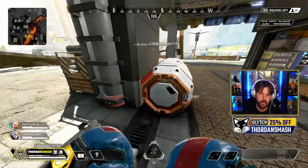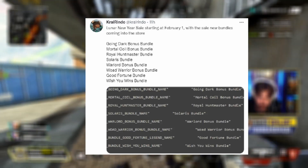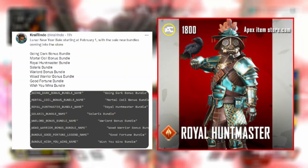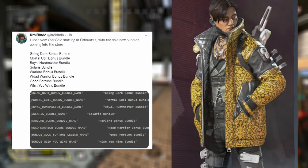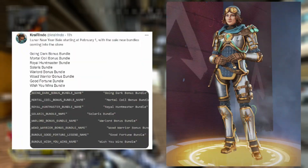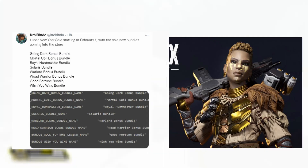Let's start off with the Lunar New Year Sale, which is going to be starting on February 1st and has a bunch of bundles coming in. What we know confirmed are the Woad Warrior Wraith skin, the Royal Huntsmaster Bloodhound skin, the Mortal Coil Crypto skin, the Solaris Horizon, which will come with the Solaris bundle, and the Warlord bonus bundle, which should include the Bangalore skin from the collection event.